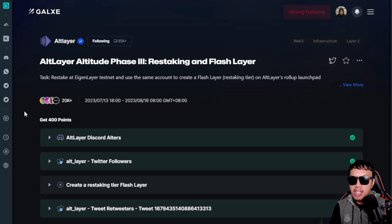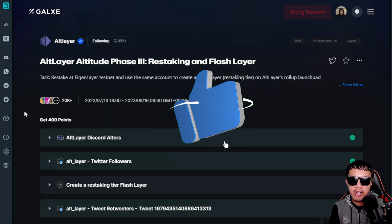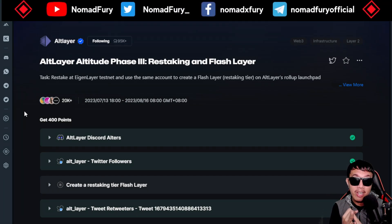We're going to continue where we left off in AltLayer. Right now we are going to focus on Phase 3, which is restaking and Flash Layer. This involves the EigenLayer testnet, meaning we are killing two birds in one stone — AltLayer plus EigenLayer airdrop.